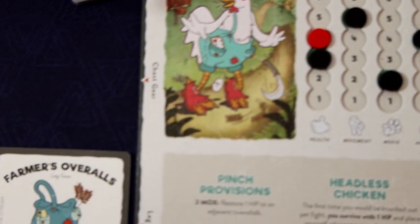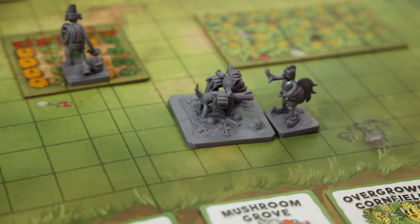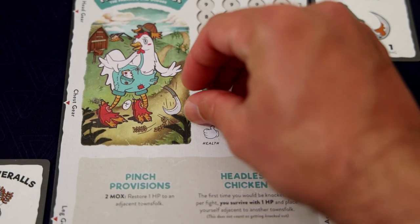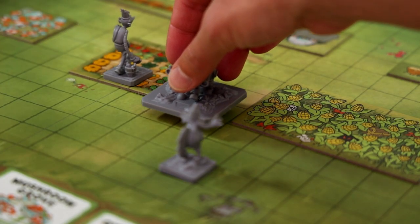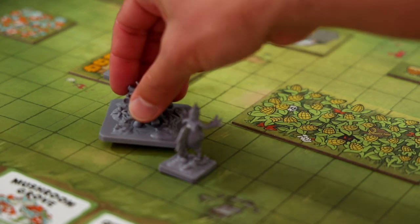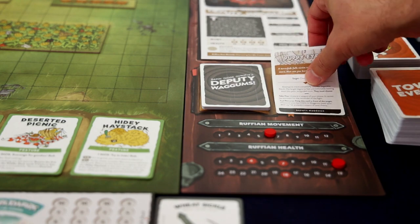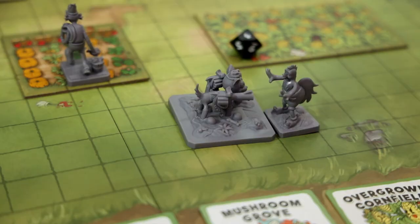Hello everybody, welcome to Totally Tabled. My name is Shaggy and today I'm doing a full playthrough of Townsfolk Tussle. Townsfolk Tussle takes place over four rounds, each with a separate boss battle. Each round is broken into two phases: the Towns phase where players will buy gear and experience events, and the Fight phase where you will fight.